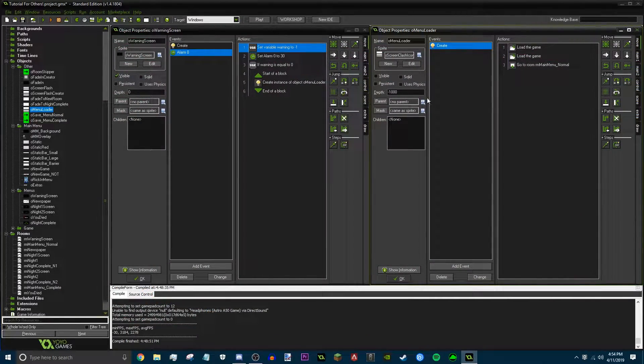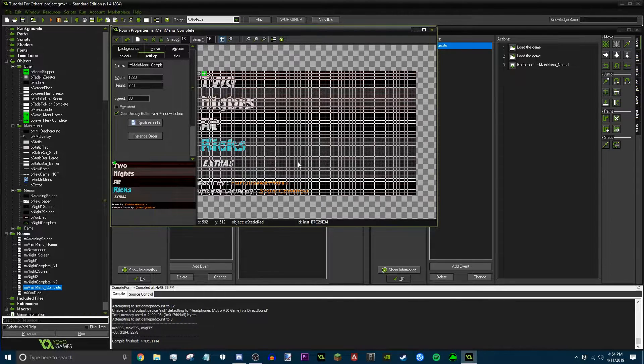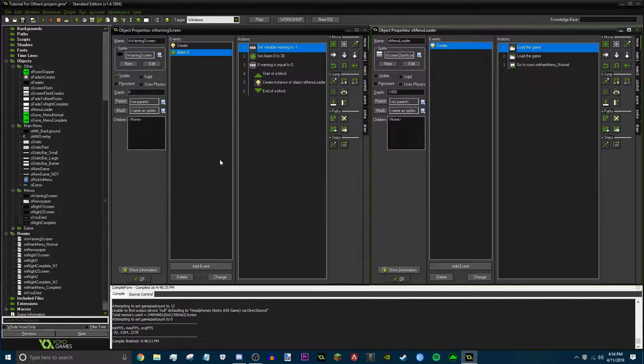The first thing we're gonna do is work a bit with the night screen and the main menus. You're gonna want to get the main menu normal and simply duplicate it, and name it something like 'complete' or 'finished'. Basically, this is your menu for when you beat the game. I kind of did something similar to Fnite Blitz, where I have the extras, removed Rick from the menu, added the red static — and that's gonna be my complete menu.